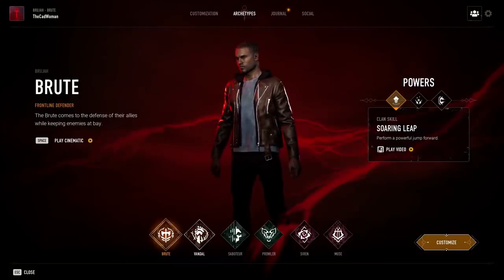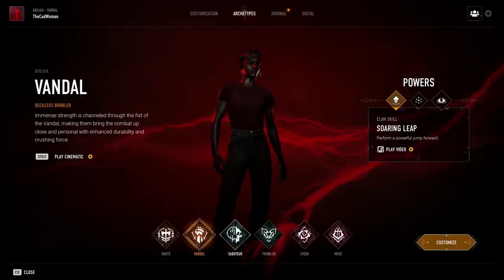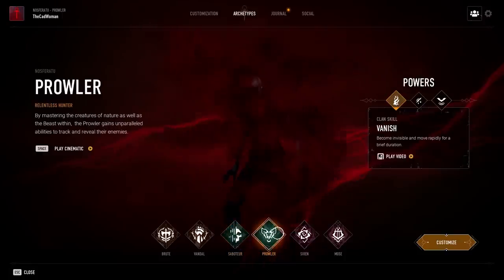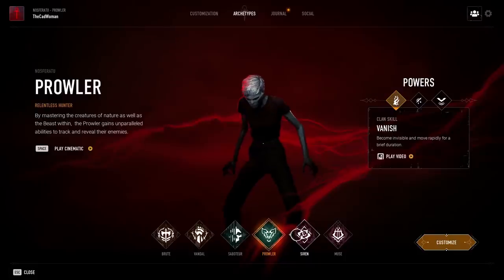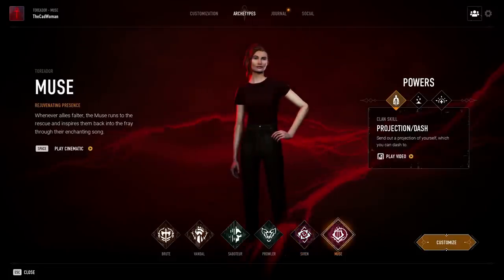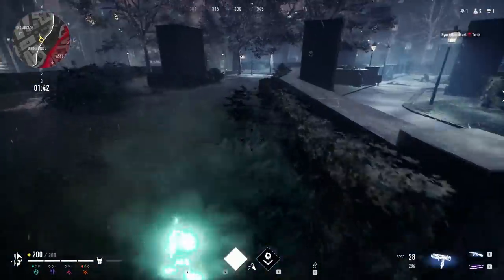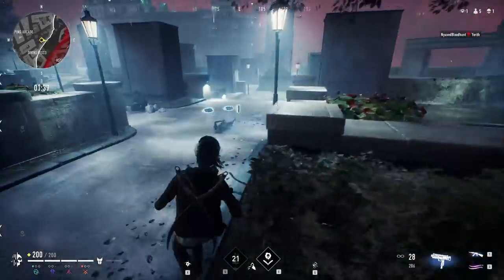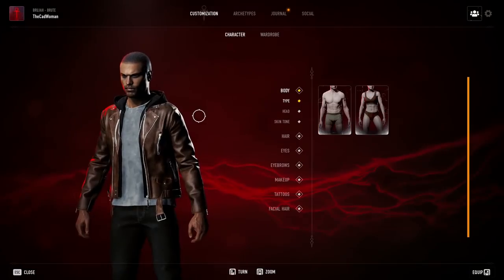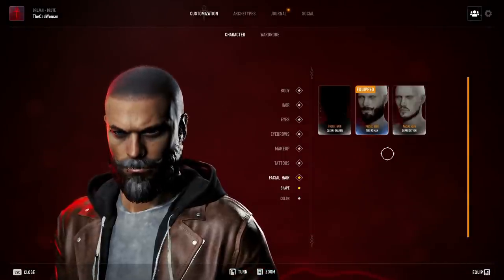After choosing your location you pick one of the archetypes, which come with different passive and active abilities. A more detailed video about all of them is coming soon. There's definitely one archetype for every playstyle, so at the beginning the best thing is to try all of them. One favorite is the saboteur, who can set gas traps and has a shadow dash — a bit tactical and defensive. There are also more aggressive classes like the brood or the vandal, who can do a shockwave punch and a powerful jump. You can also fully customize your archetype's look with hairstyles, skin tones, clothes, piercings, and cosmetics from the Elysium.